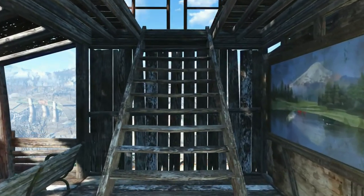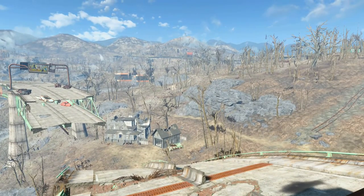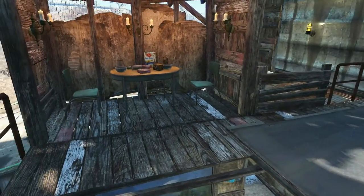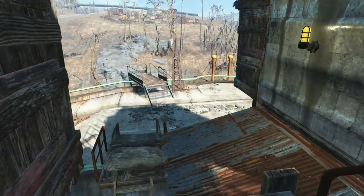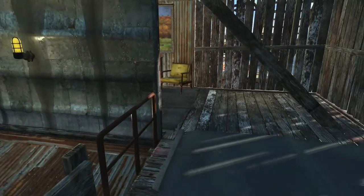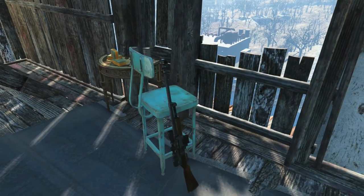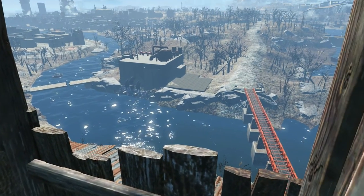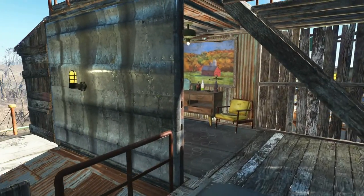We go upstairs here — another pretty good view. You can see Sunshine in the distance; those little red things in the distance are Sunshine. We go around here to another eating area. There's a little balcony door you can see over the top. And then over here, amusement hour — a stool and a sniper rifle, some ammo. You can definitely see Beantown Brewery from here. And then his bedroom over here.